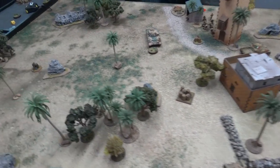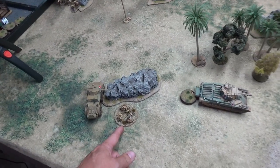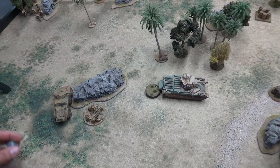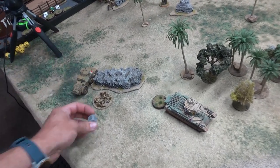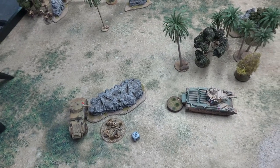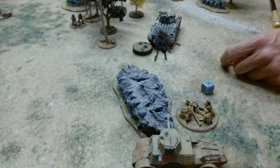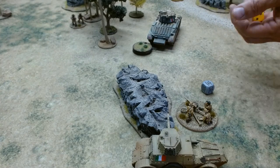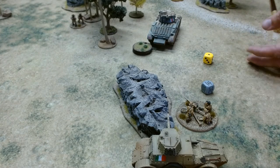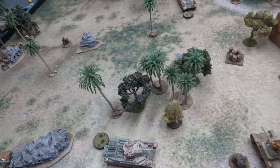First die of turn three is mine. I fire the Elefantino at the Matilda from behind — only need a three. It's a hit! Four, five, six against nine armor — nothing but a pin, bringing it to three pins. I then take my other activation: reverse back the M11/39 and fire the hull-mounted light AT gun at the Matilda, needing a four. A three — miss. One of those days.